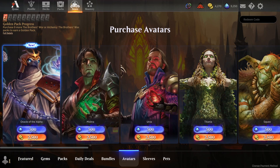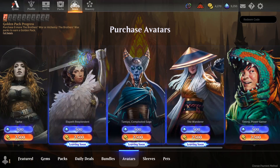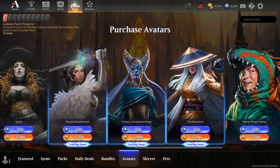If we head over to avatars, you can see there's a brand new Oracle of the Alpha avatar. You also have Mishra, Urza, and Titania from the most recent set, and if you scroll down a bit you'll find Elspeth, Tamio, and the Wanderer are leaving the store soon.